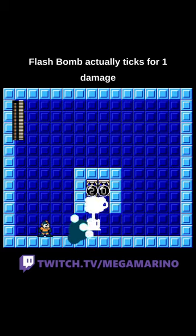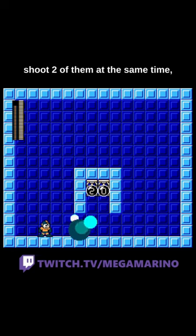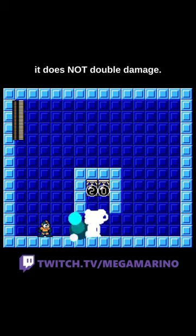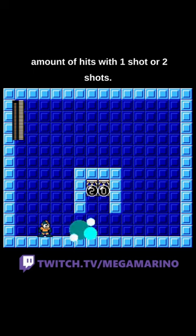Flash Bomb actually ticks for one damage over the course of 2.5 seconds, and it does not scale, which means when you shoot two of them at the same time, it does not double damage. You can kill a big guy with the same amount of hits with one shot or two shots.